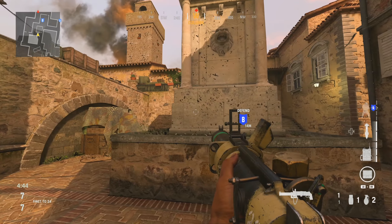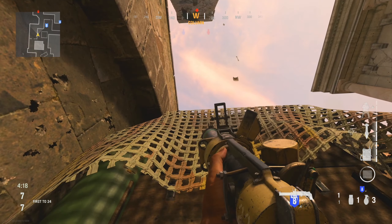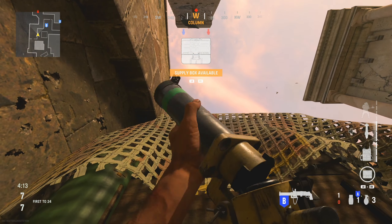For this spot you're going to come to the back end of the statue, go to the left and stand behind these pallets. You're going to crouch, aim up in the fifth groove out from the wall on the netting, and shoot your launcher over. This is going to hit anybody going into the B flag building or aiming through the window.